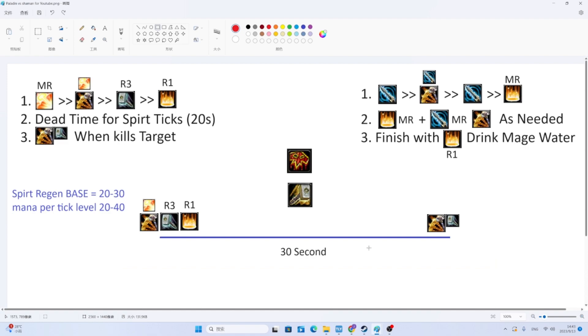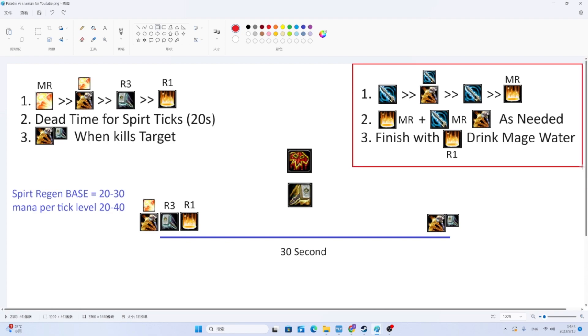There's another way to do this: a double Consecration and a Judgment. You want to do it as quickly as possible — when you can both judge the target for damage and put down another rank 1 Consecration, you do it, then reseal rank 3, and wait until the mob dies. This rotation is far more nuanced; it's hard to show visually, so I'll talk about it first and then show an example.